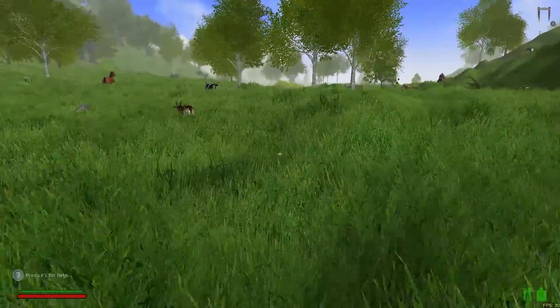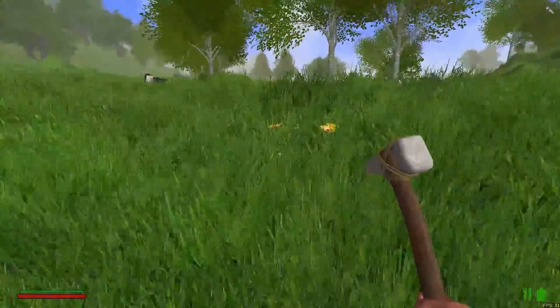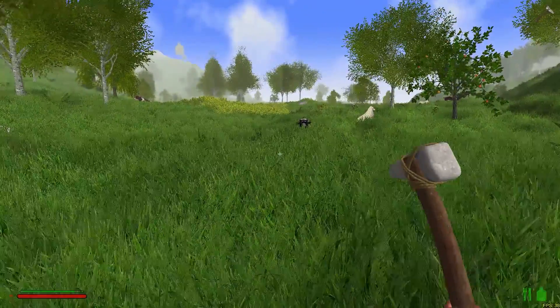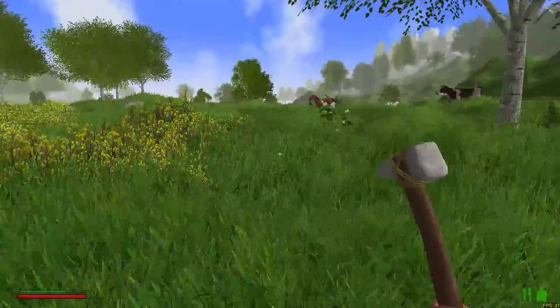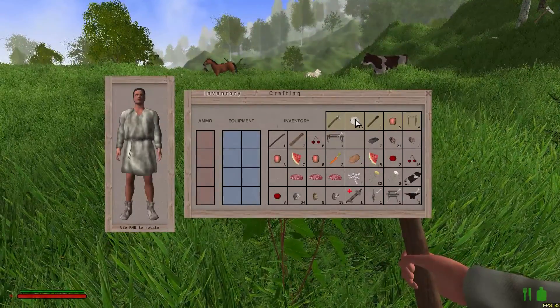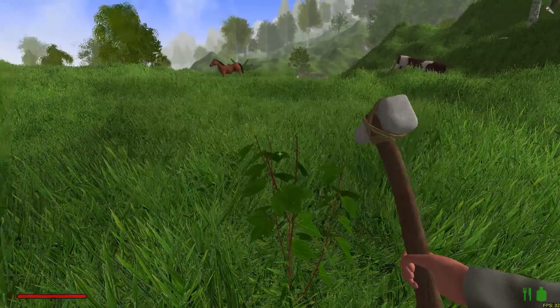We're going to use that later on because we're going to be looking for some more ores today, if we find a nice cave or something. We're just going to wander in a direction and kind of mix up the map. We don't need those apples. You know what, I'll take the cotton — but our inventory is very full. That's the problem.